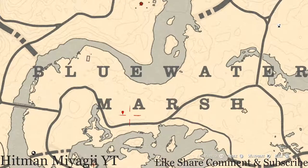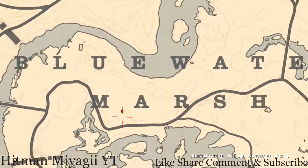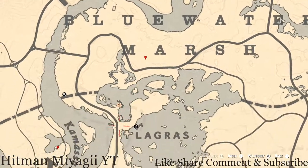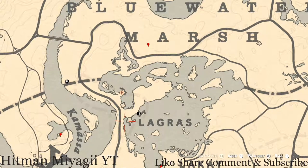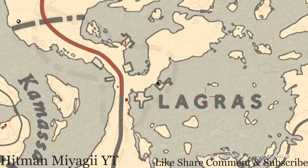Let's go down to our next marker, which is between the M and A of Marsh right here at this location. Pull out your metal detector once again and you will get a random fossil — I cannot tell you what it is because it is randomized. Let's go down a little bit. Right next to the word Lagras, pull out your metal detector once again and you guys will get a random lost jewelry — I cannot tell you what it is because it is randomized. This is a dig spot so pull out your metal detector right here.